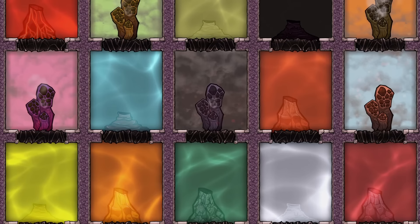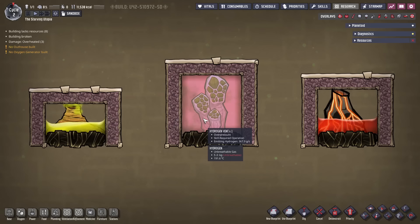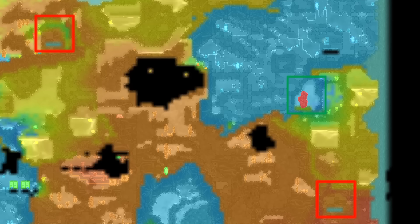Before that, I'll start with some basics that apply to all geysers. Geysers is the catch-all term, and there are also vents which produce gases and volcanoes which make magma or liquid metals. Geysers are found on the map and may be exposed or buried. To find buried geysers, look for four horizontal tiles of black neutronium. It may help to use the temperature overlay to look for the blue lines, although once you're familiar, spotting these becomes much easier.